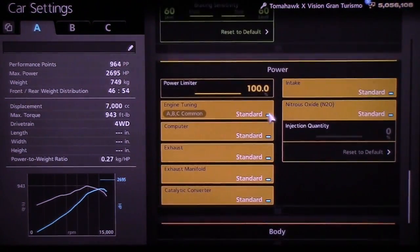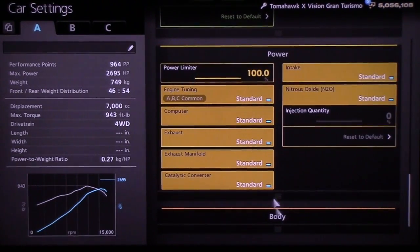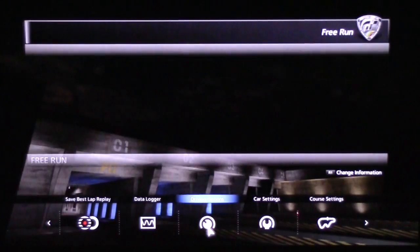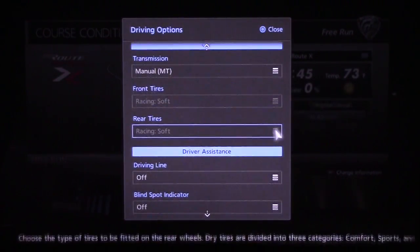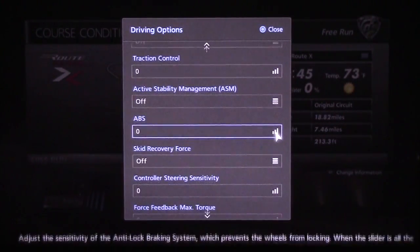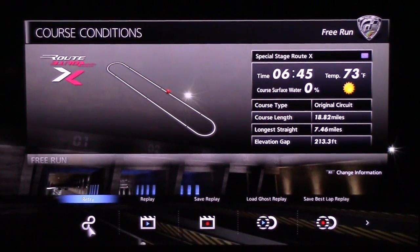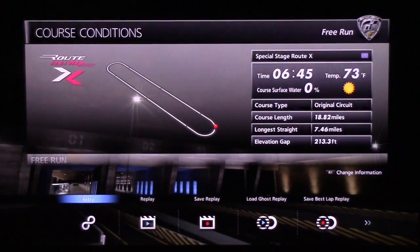Power upgrades — none of them are possible on this car, but good lord, if they were, this thing would be bonkers, as if it isn't already. No ballast weight obviously; keep it as light as possible. It only weighs 749 kilograms, which is absolutely outrageous. We're going to hop onto the track. Driving options: manual transmission, traction control, and skid recovery force — you guys can have those wherever you want, but mine are off.